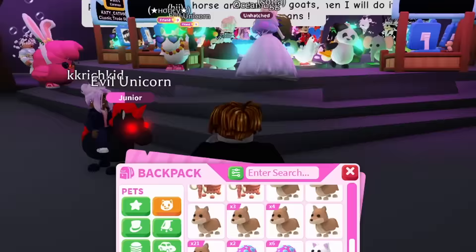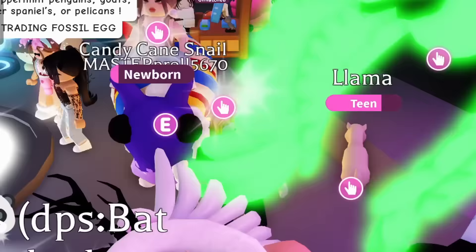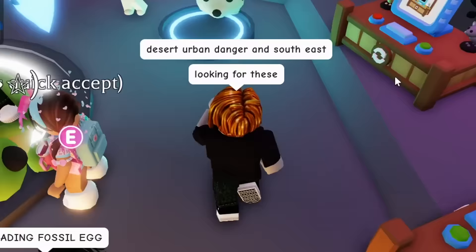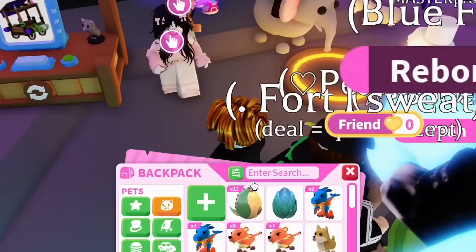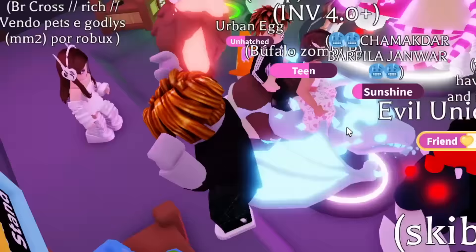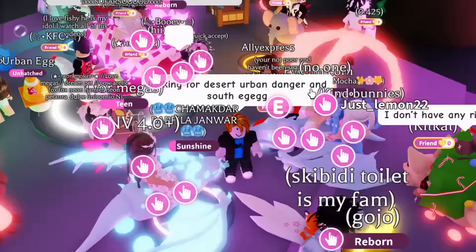I'm gonna offer for the old eggs and then open them right away. I should start off by saying what pets I need. Starting with the easy eggs I should be able to get: desert, urban, danger, and southeast — those are the eggs I need. I'm putting the message out there looking for these eggs, hopefully someone in the server has them.